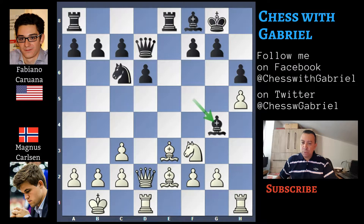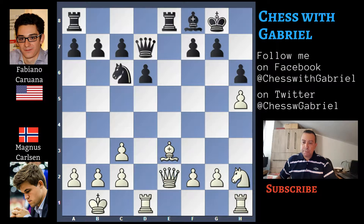Now Bishop to G4. Knight to C4 attacking the Bishop, but Bishop captures on E2. Queen captures on E2 and after Knight to E5, Black has equalized the game.